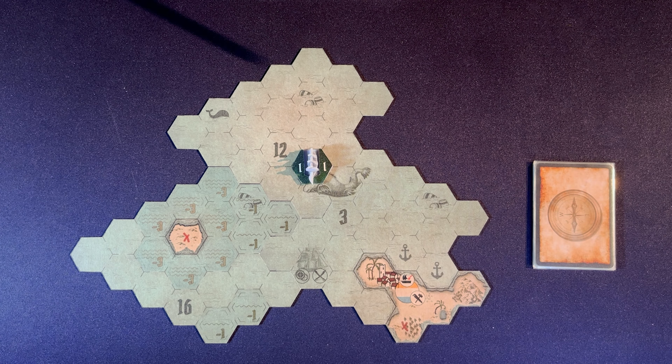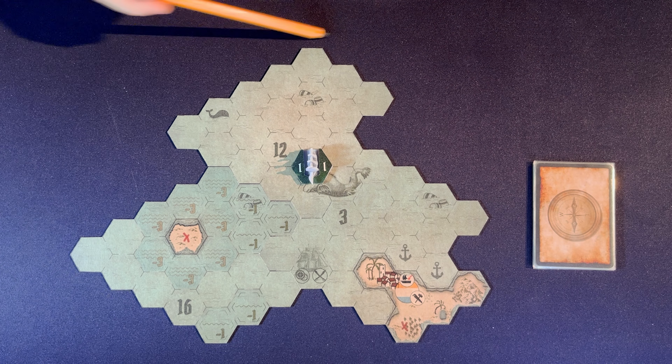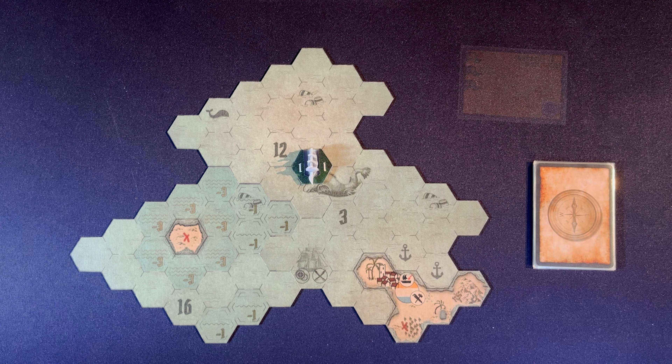The movement. Before starting, the north of the game will be chosen. This card will remind us where it is located. The north is immovable.